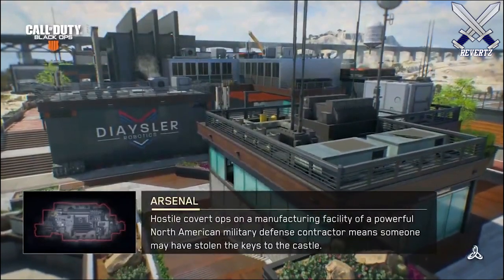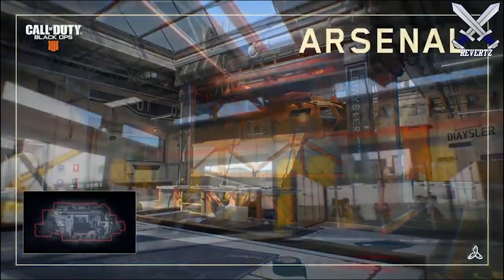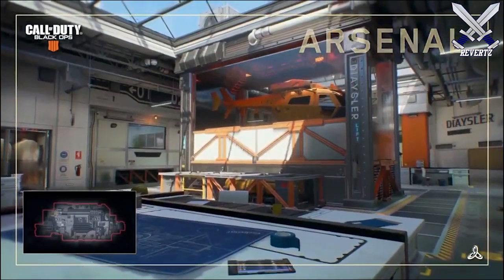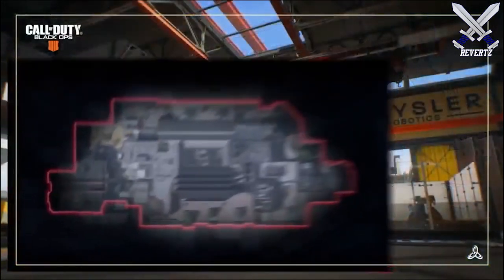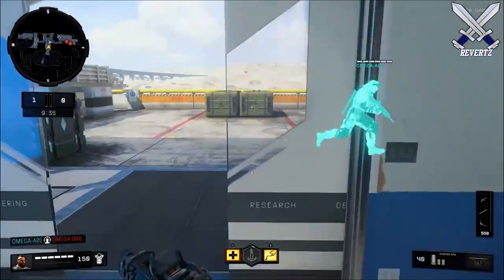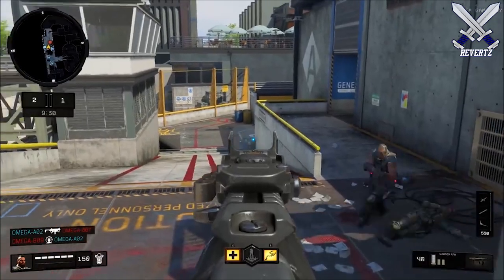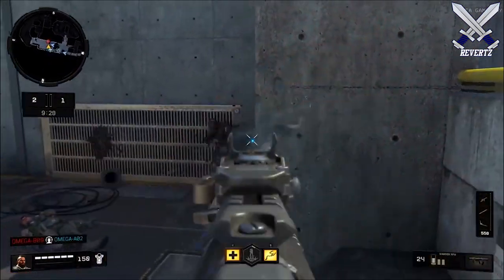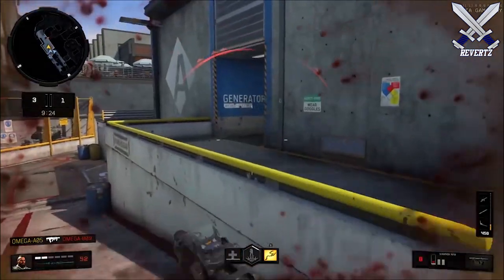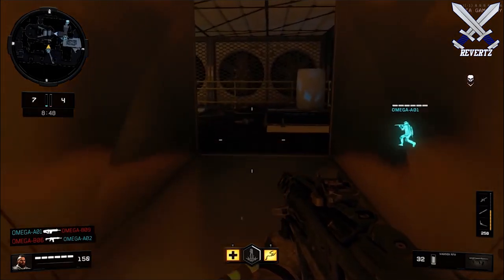First off we have the map Arsenal, which was only playable during Gamescom in Germany in August. The map takes place in North America on a weapons defense facility, which is a pretty cool theme. One thing you'll notice from the gameplay is it's a fairly large map — there are so many different angles where you can get shot from and little areas where you have to look out in case someone from the other team may be sneaking up on you. Personally I did not like the way the map played when I saw gameplay of it in August, but maybe my views will change once I'm able to play it.